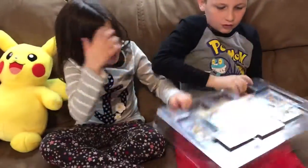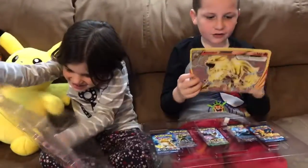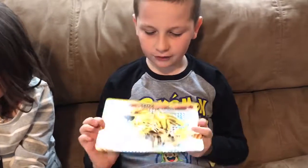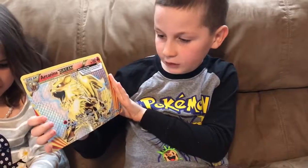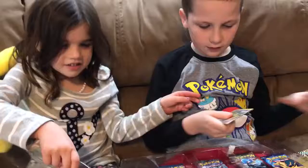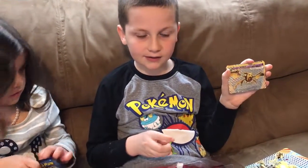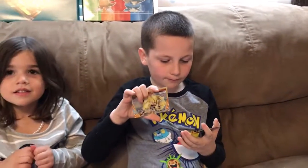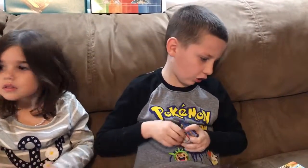There we go. First, here's the big Arcanine Break card — isn't it cool? Brand new. Turbo Flame, 80 damage. Attach two basic energy cards from your discard pile to one of your bench Pokémon. Next we have Probat Break, Psychic-type, with Silent Might, 60 damage. Next we have another Arcanine Break. Then we have Mandima's Break, a dark type.